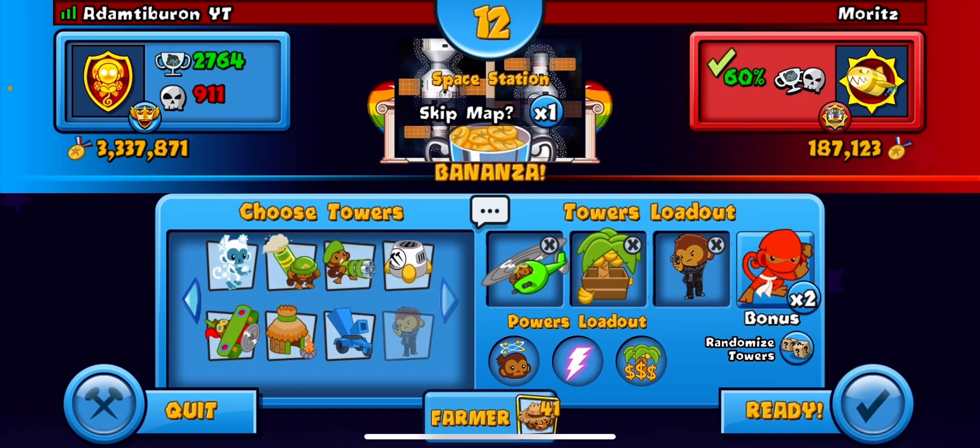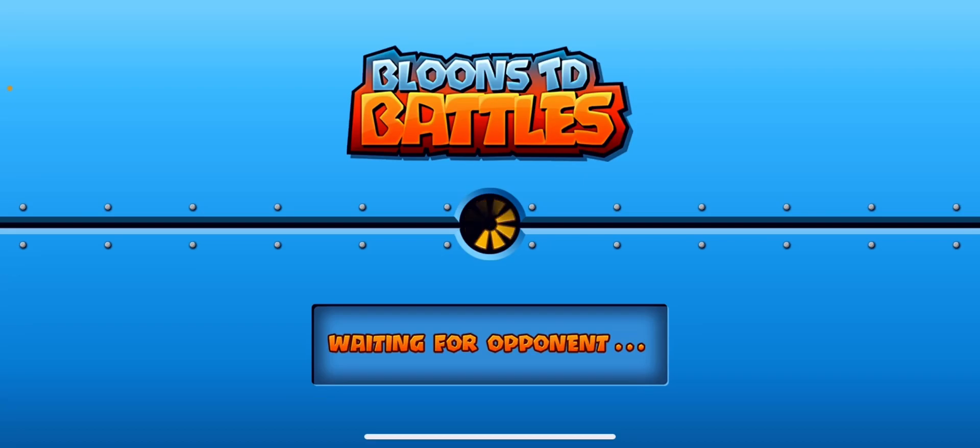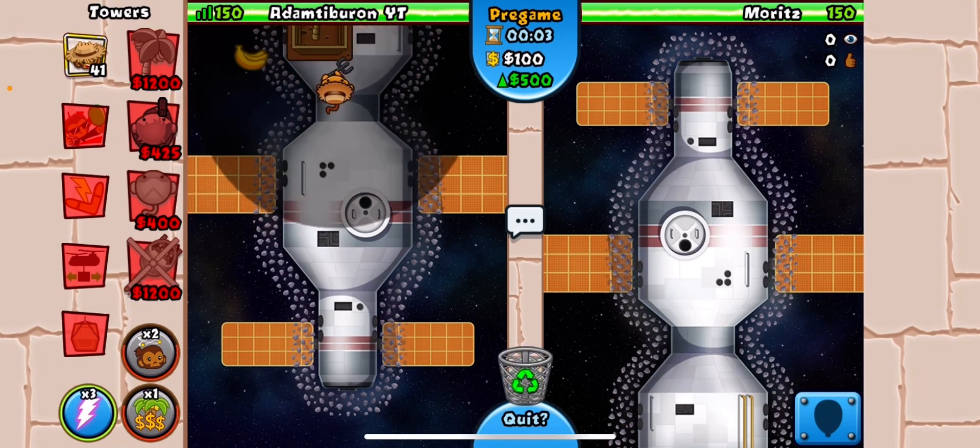He does fourth tower — doesn't matter but could help. We want to try and rush round eight, so let's get that started.